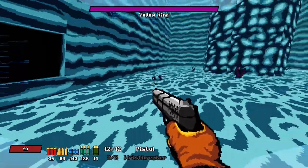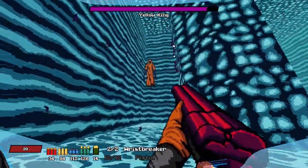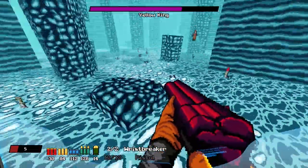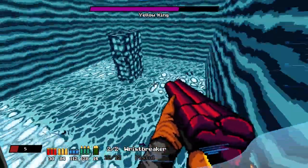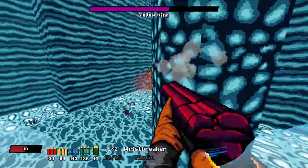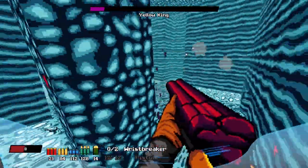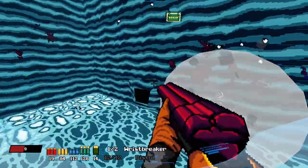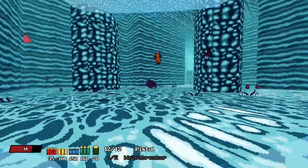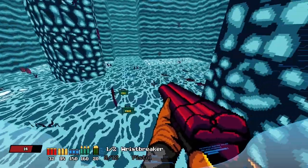So far it looks like there's only two guns, but they're fun guns. I got comboed — and of course when I need health it isn't there. Come to me, oh chalice. There we go, not too bad. Now we are relatively safe.